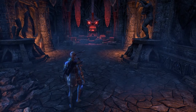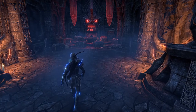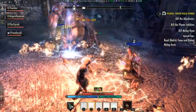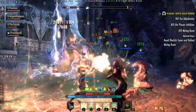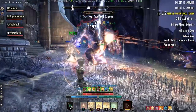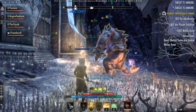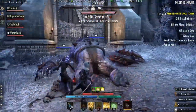First I will explain what group dungeons are. Each of the main zones has one group dungeon. There are also two dungeons in the Imperial City DLC and two dungeons in the Shadows of the Hist DLC. These dungeons are designed to be explored with a group of four players. The enemies are more difficult than in public dungeons. There are normal and veteran versions for each dungeon — the veteran versions use the same map and bosses but enemies have more health and deal more damage, making them much harder but offering higher quality loot.